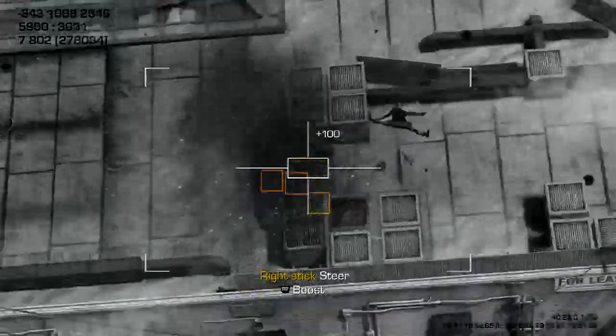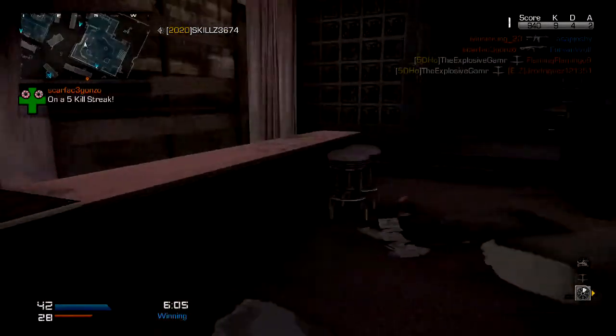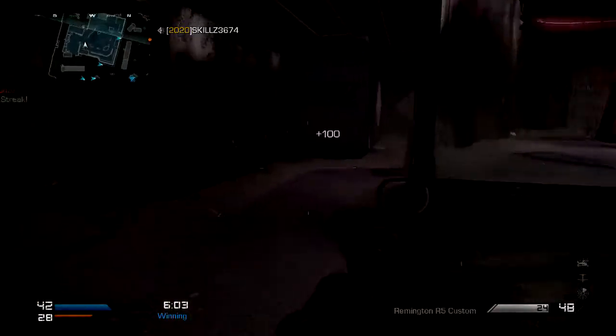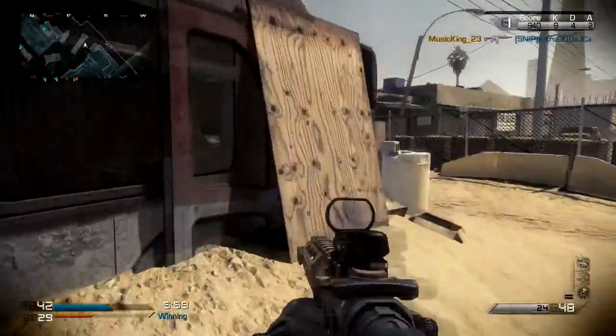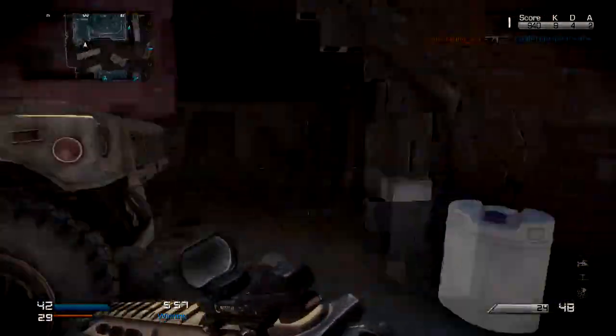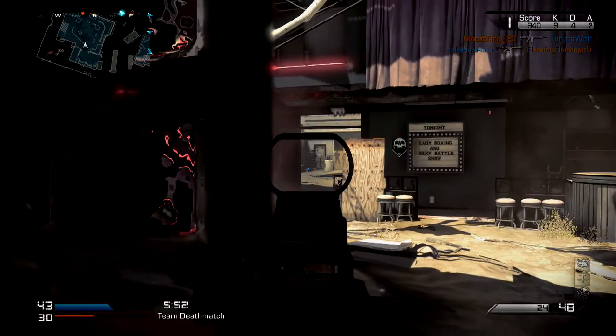The supply drops come with bonus extra weapons — they give you weapon unlocks, camo unlocks, and I think attachment unlocks, though I'm not sure about the attachment part. The weapons and camos I am sure about. There are five of those included.